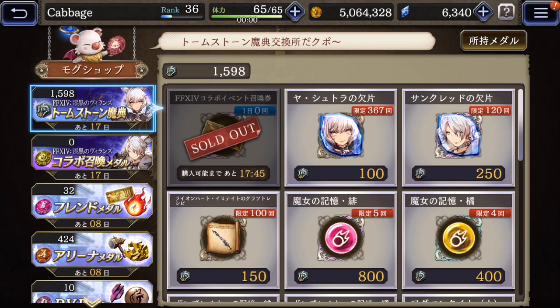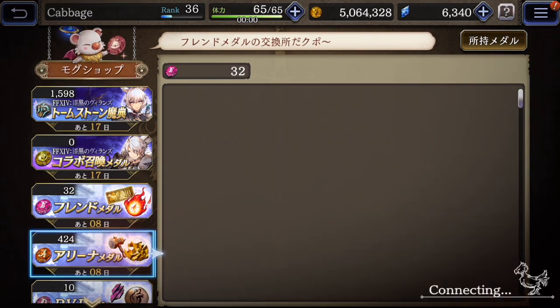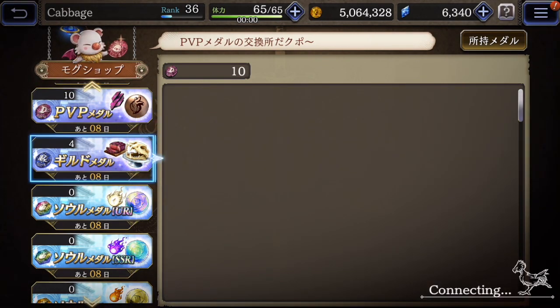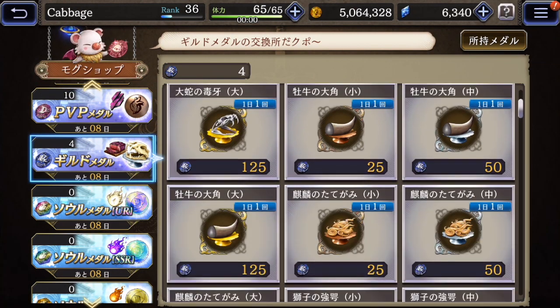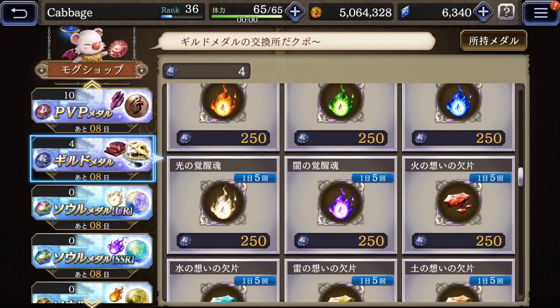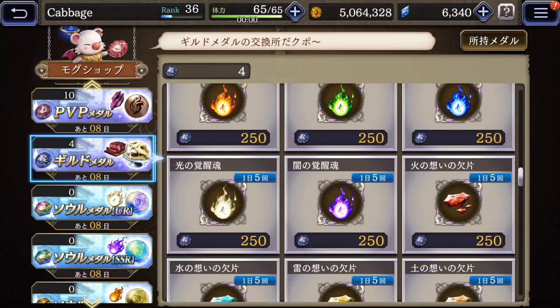Finally, we can look at the Mog Shop. You can buy things with different currencies that you gather — like here, for playing the Final Fantasy XIV collaboration, or friend points, arena points, player versus player points, guild points, and other stuff. I kind of want this, so maybe I do want to play the guild thing after all.